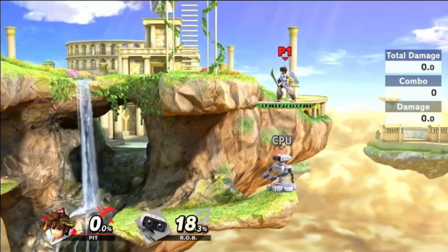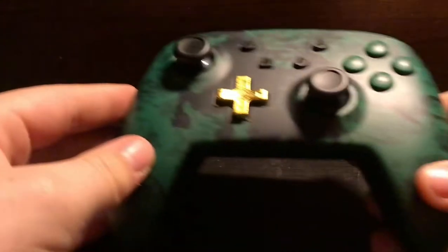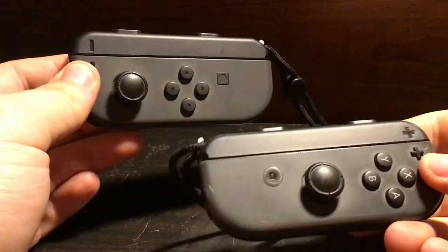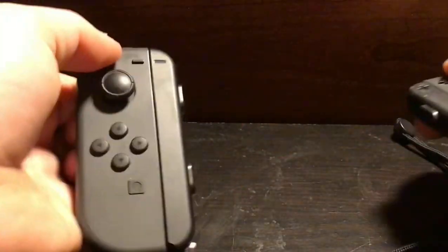I'll switch over to the in real life camera and show you which button it is. So here we are — the in real life camera. If you're using a controller like this, it's this button here. Unfortunately, if you're playing with a friend or something, you can't actually do it, considering you need to be playing like this basically. But yeah, like this you can't do it. So hopefully that helps clarify which button to push.